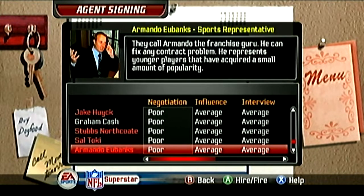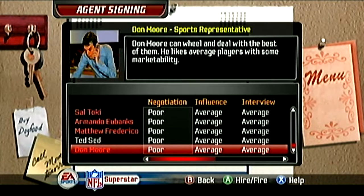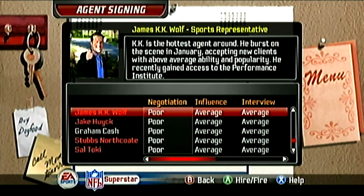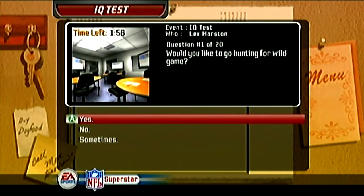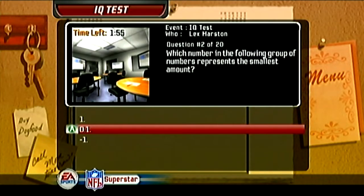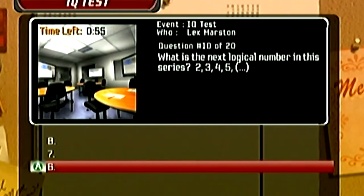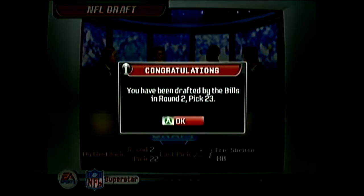You'll have to hire an agent, and surprisingly there are more than just a handful to look at. All these agent pictures are actually the developers of the game, all holding a cell phone looking like they're about to jump out of the Tiburon office windows. You'll also have interviews with some pretty specific preset answers. Before you can enter the draft, you have to take an IQ test — meant to mimic the infamous Wonderlic test, which gauges a player's cognitive abilities. Once all that is done, you'll find out which team you've been selected to, and the real career begins.